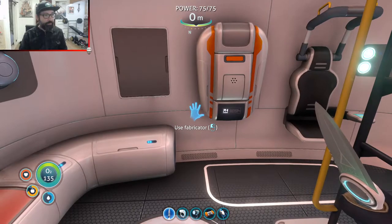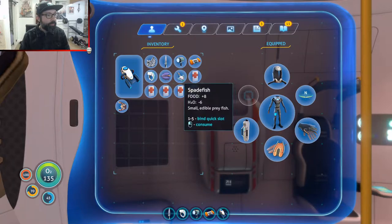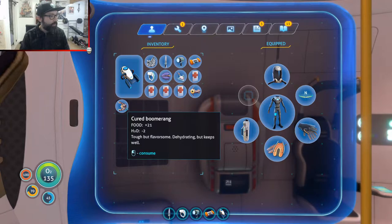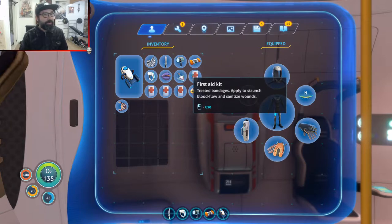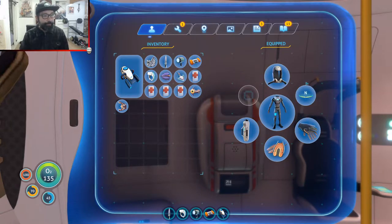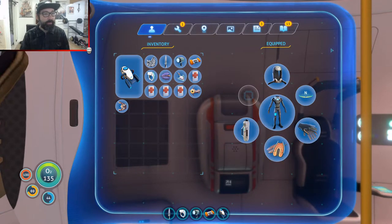I'm not sure exactly what we were up to last time but let's see if we can figure it out and remember. So I've got a cured peeper and I came back with a couple of fish I think specifically to eat. It looks like I'm low on water and food so let me take care of that first, then we're gonna set out on another adventure. I completed a few quests and unlocked the ultra high capacity O2 tank amongst a few other things.